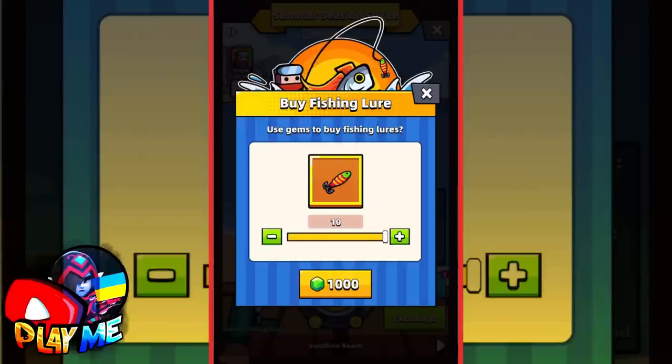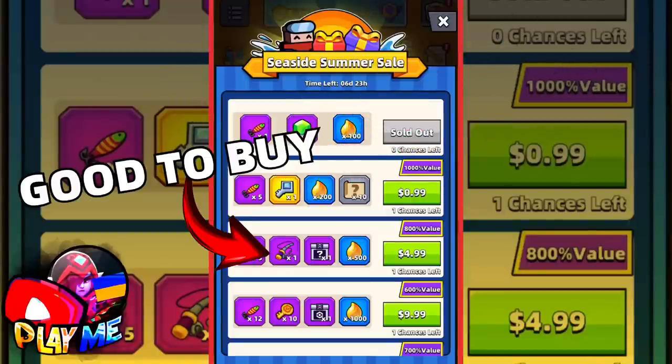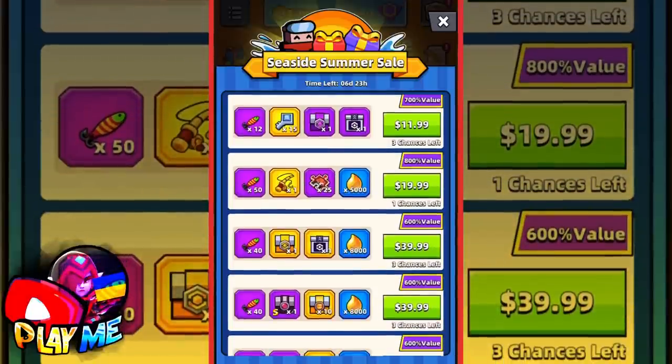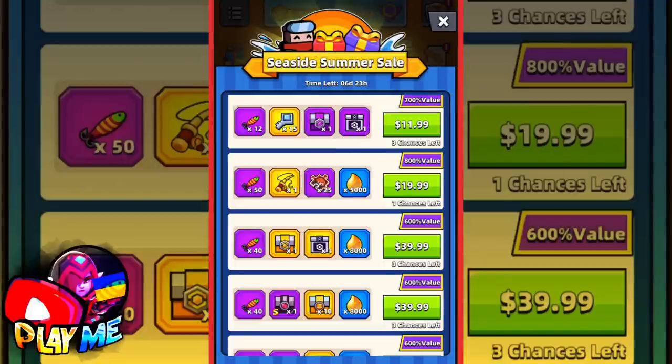Before we check missions, let's take a look at the best things to buy from the sales. If you're a free-to-play player, you'll get some basic options. But if you can spend up to $10, I recommend you to buy the excellent fishing rod. If you can spend more money, I highly recommend the epic fishing rod, because besides the rod itself, you'll get 25 hero shards for King and 50 fishing lures.